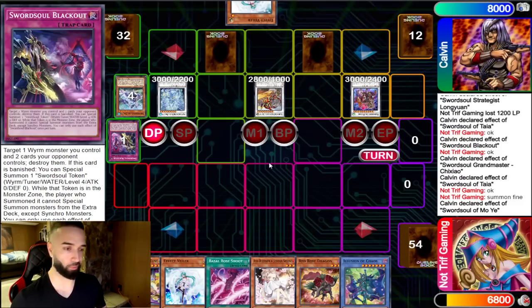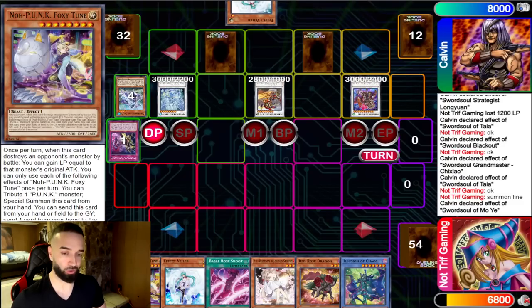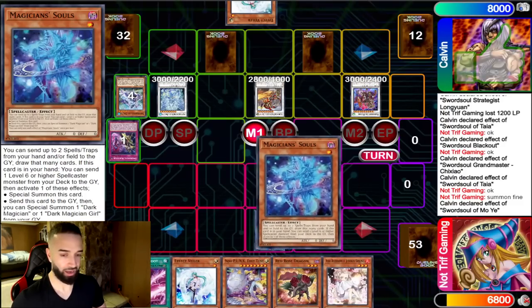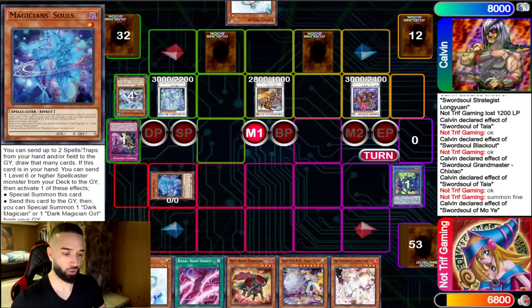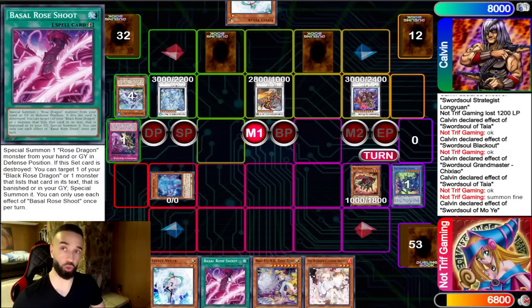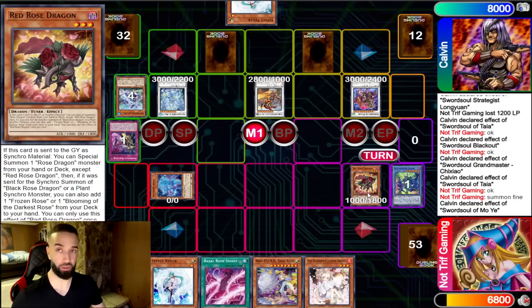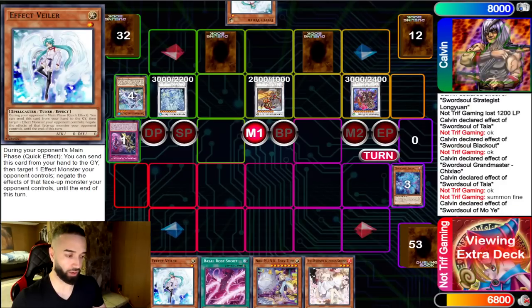Looking at my hand you'd think there's no way to beat this. I'm thinking the interruptions are probably Imperm, Imperm, Called By, maybe Droplets — something along those lines. There's for sure no Blackout because it's gone. I make the decision: what can I do? Do I Souls Draw? And I really only see one line. It hard loses to Called By but we're never playing around a one-of. I go Illusion of Chaos, special Souls, bring out Illusion of Chaos, normal Seven Roads Dragon. I do not activate the effect of Souls because if I show him I hard-drew Basil Rose Shoot he will not negate Red Rose Dragon — no shot.